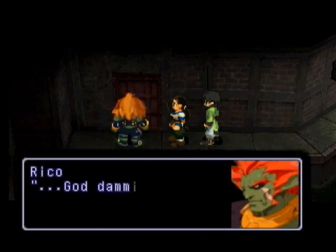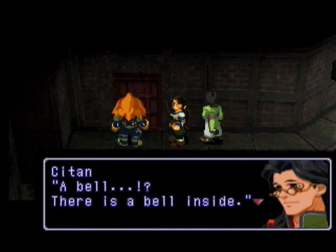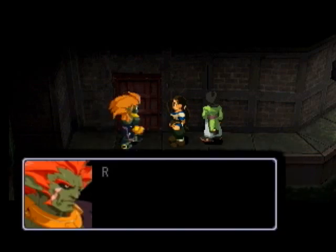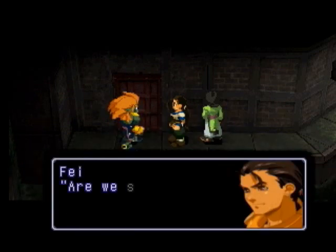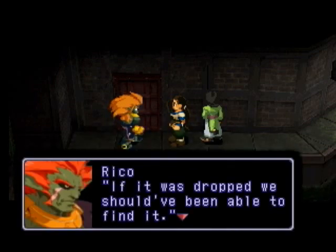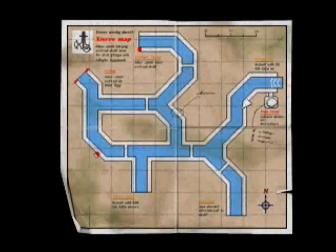God damn it — no good. It won't open without the key. A bell — there is a bell inside. That bell must be... Where's the key? Vargas should have had it. He must have dropped it somewhere when he got killed. Maybe even the rats got it. Are we sure the key fell somewhere? If it was dropped, we should have been able to find it. Anyhow, we must search for it now. Oh, I know where it is — just gotta figure out where.